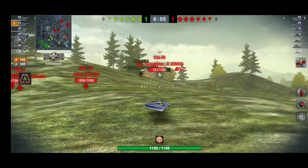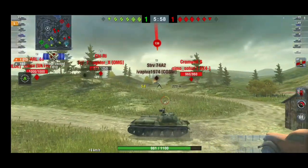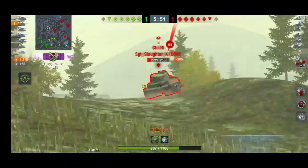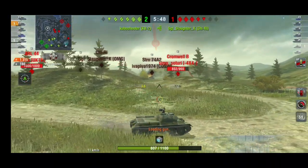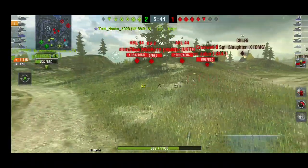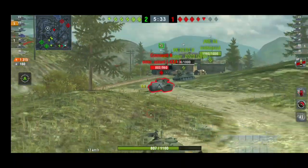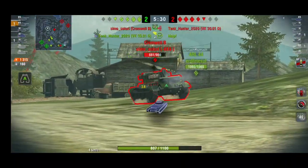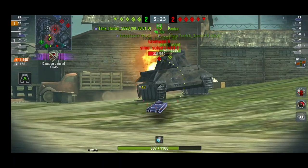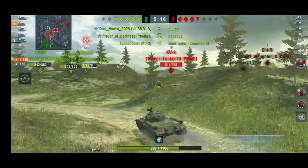Even if enemies hit me they're hitting the rock-hard turret which bounces a lot of shells — most mediums basically can't pen it, maybe Panther I but it'll still be hard. If you show the sides of the turret it's weaker, but frontally it's really hard to pen. The RNG is trolling — gun dispersion really isn't great. I'm skipping the detailed stats since it's a tech tree tank you can check anytime on Blitz Stars or Blitz Hangar.